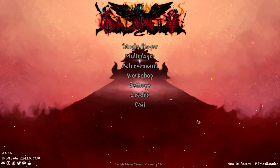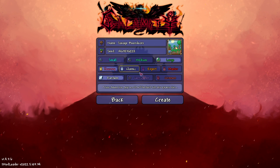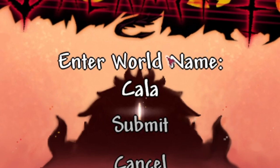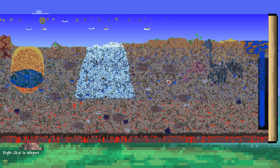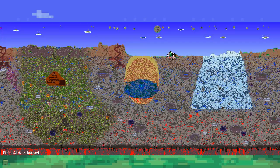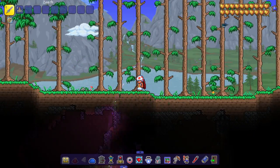Let's hop in — as you can see we got a cool menu, a dope menu. Let me hop into my character, pop a new world open, do large, and name it 'Calamity, my favorite mod.' We are in the world now — we got the Abyss generated, the Sunken Sea generated, and whatever else generates.